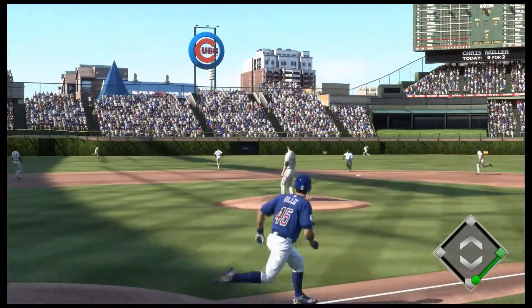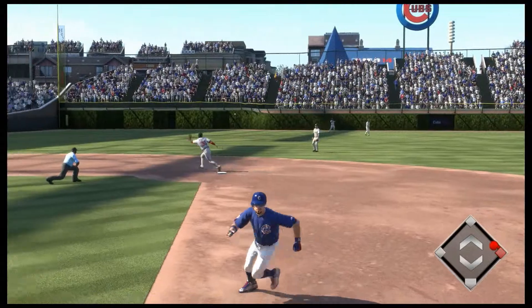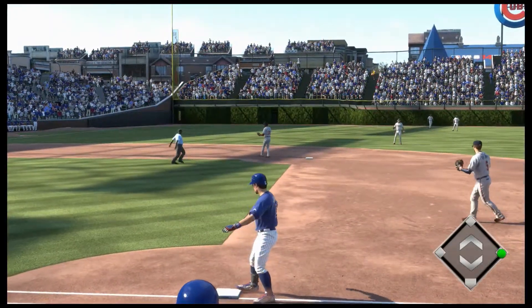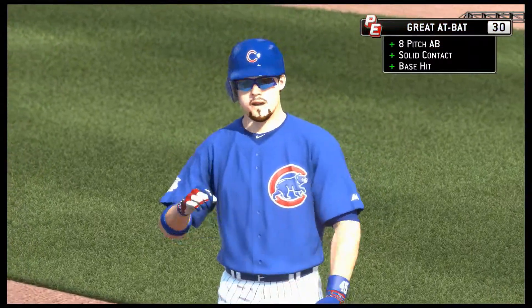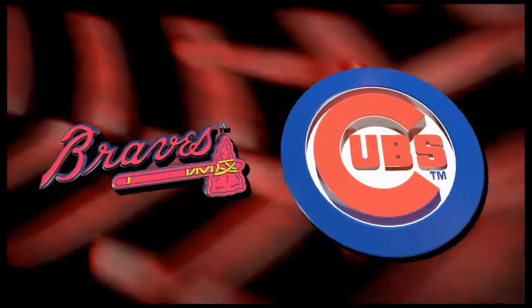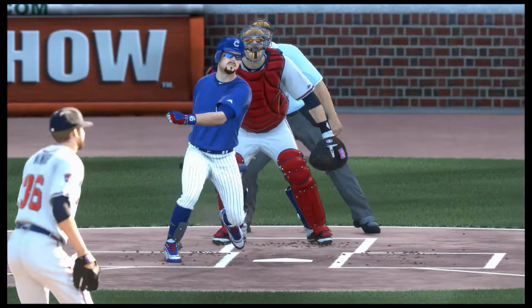There's a line drive to the left side and Simmons won't have a shot — it's over his head for a base hit. You talk about getting the bat head out in front — this is rifled up the middle. You can't square up a baseball any better than that.